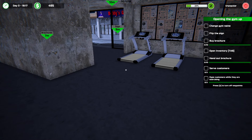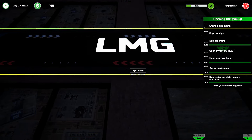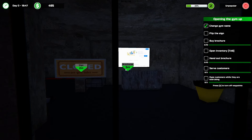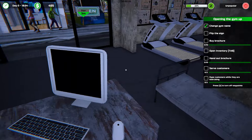Level up! I've unlocked long mad bikes and basic leg press. Change the gym name? But I like the gym name. I do like that. Flip the sign. Buy brochures — we should probably buy brochures first.